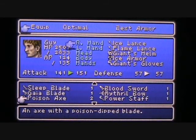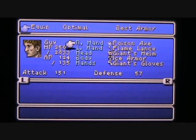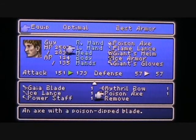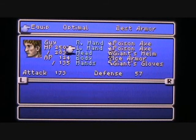I'm going to replace his Ice Lance. You can see the Poison Axe is an axe with a poison-dipped blade — you can inflict the poison status on a monster with it. I actually have two Poison Axes because I won an extra one off one of the monsters I fought. So I get to equip two Poison Axes on Guy and take his attack up to 173.